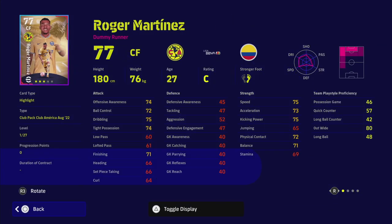Next we have Roger Martinez, who is a center forward dummy runner — it's strange to see that position. He's got unwavering form and super sub, which is quite decent. You can bring him up as a super sub with good speed, acceleration, and finishing. He's got some very nice basic stats and we'll look at him in more detail as well.